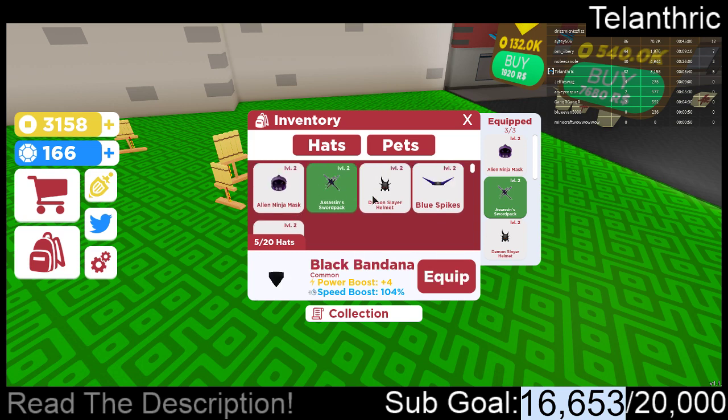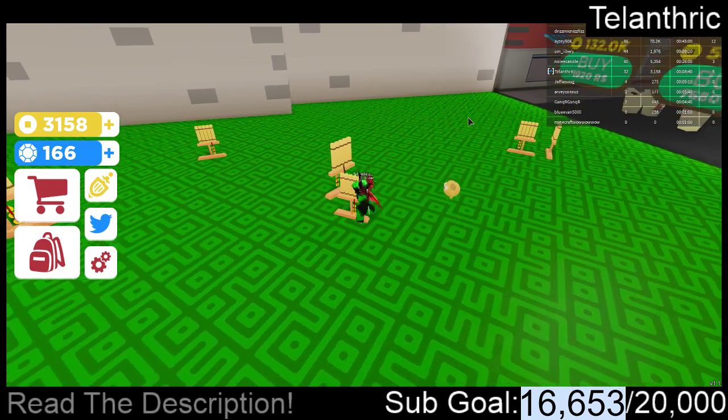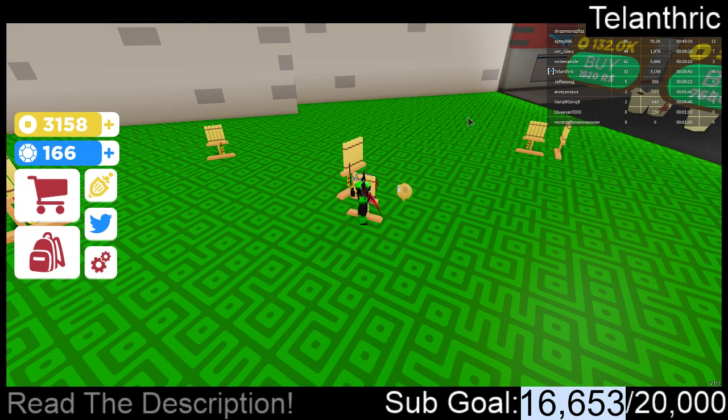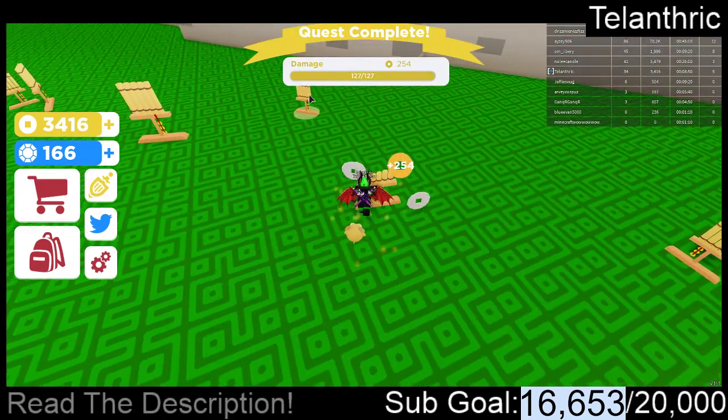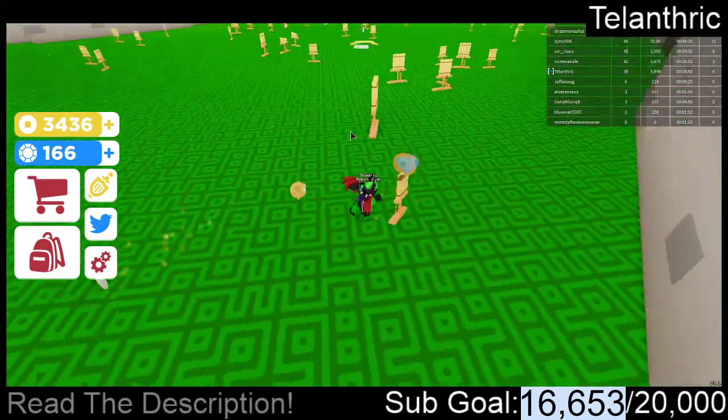It only says uncommon or common whenever you click on it. It actually shows the color — I thought it was just green because I had it equipped. So this game is better in a few ways, but Unboxing Simulator is the original, so it's probably going to do better. Maybe this game might pass it, I don't know.